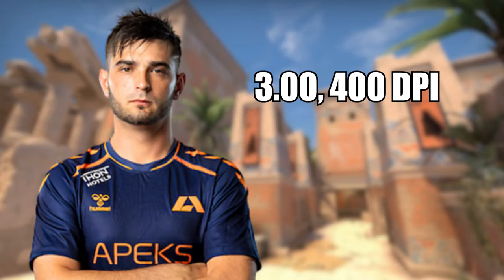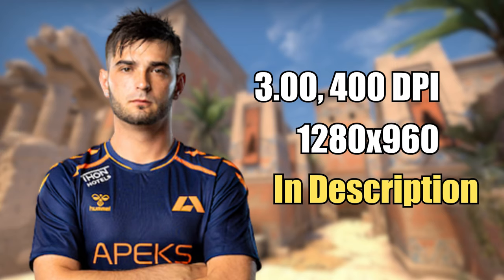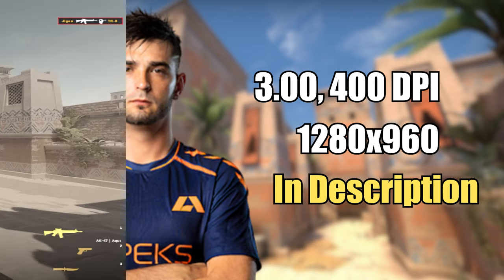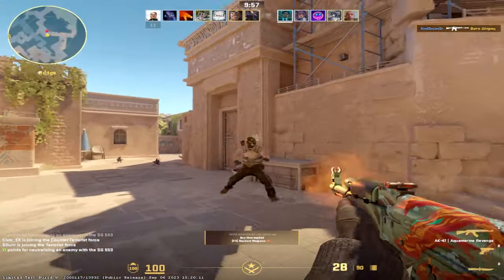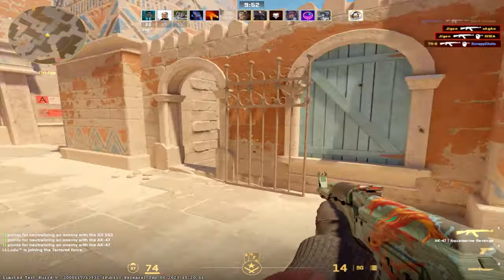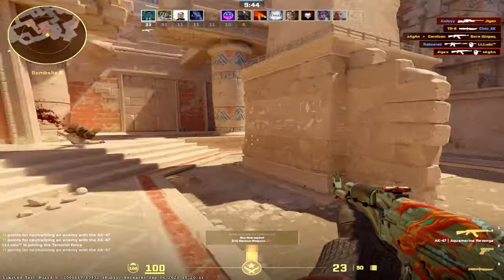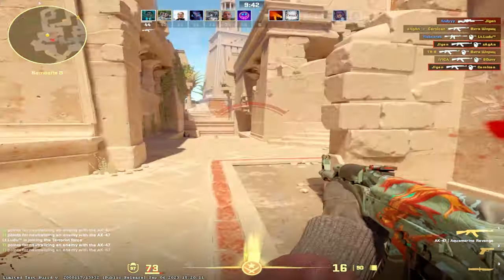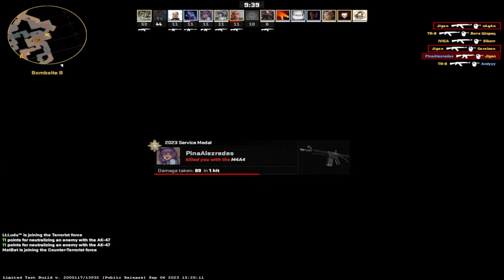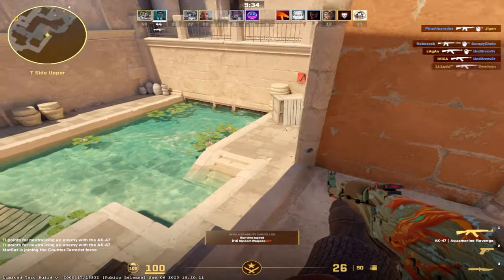Next up on the list we have Shox, and he plays on 3 sensitivity on 400 DPI. He also uses 1280x960, and his crosshair is a bit of a weird one as it expands with moving as well as shooting — so it'll probably be easier to just copy the code from the description. Also, because of my OBS this was actually the 3rd deathmatch I played on his settings, as the first two games just didn't record for some reason. So it's a little bit of an unfair comparison as other players only had one deathmatch and Shox got three.